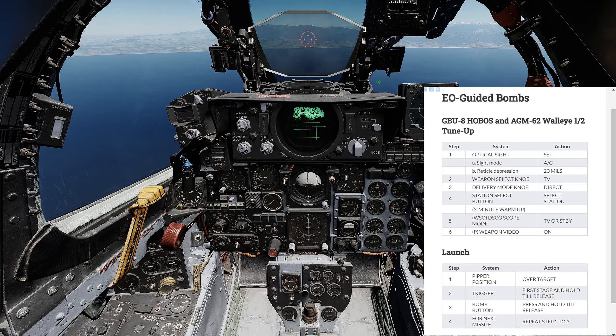Gun sight should be set to air-to-ground. Mills 20 in the checklist is pretty close — it mentions 17 in other places, but this should work. What you're trying to do is sync up your gun sight with the center of your display, which allows you to acquire and lock the target quicker. Delivery mode will be direct.